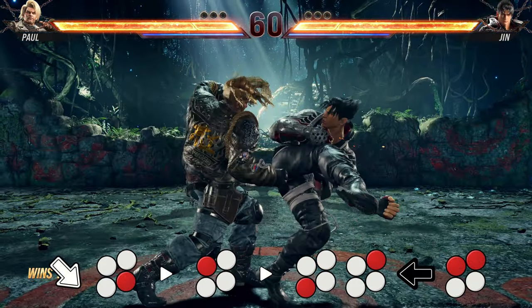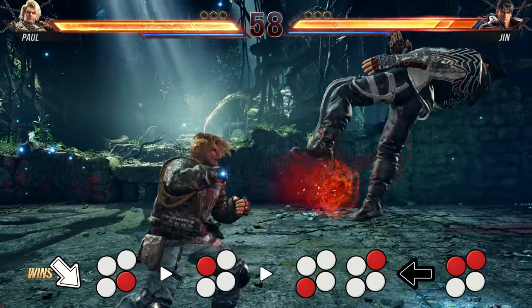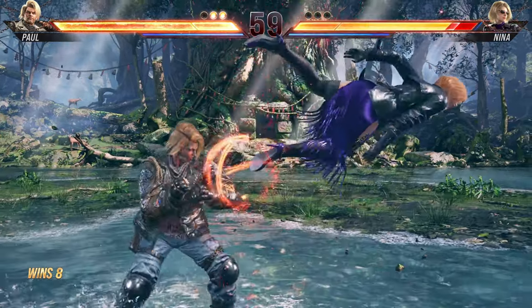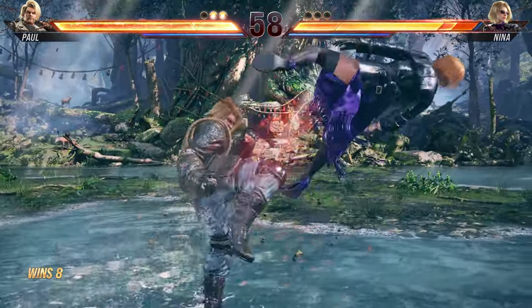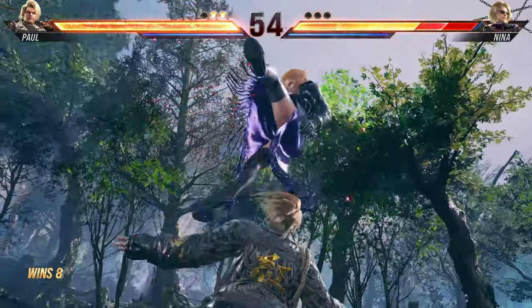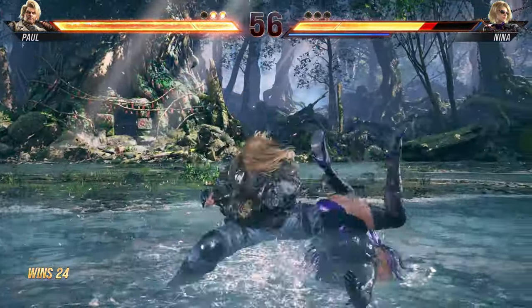Just a couple of things to mention. Number one, you can add an extra jab after down forward 4 to get a bit more wall carry. And second, if you have the execution and want to flex, you can get a quarter circle forward 1 before the down forward 4. But that is pretty tricky to do and I wouldn't recommend it unless you really want to be a solid Paul main. That being said, the timing is much more relaxed after a heat dash so you may want to use that in that situation.